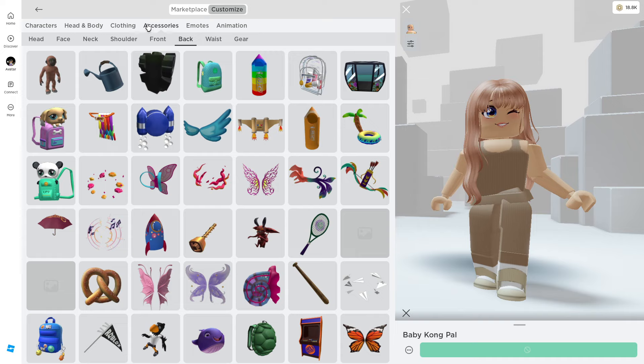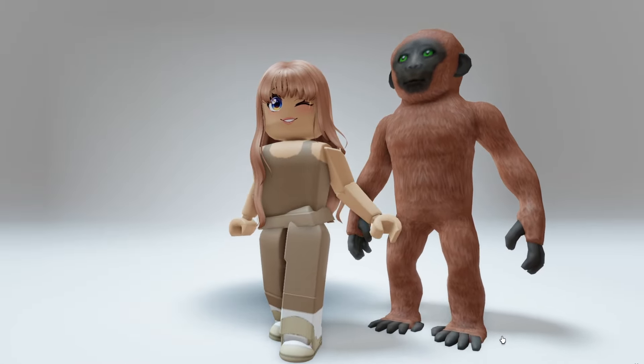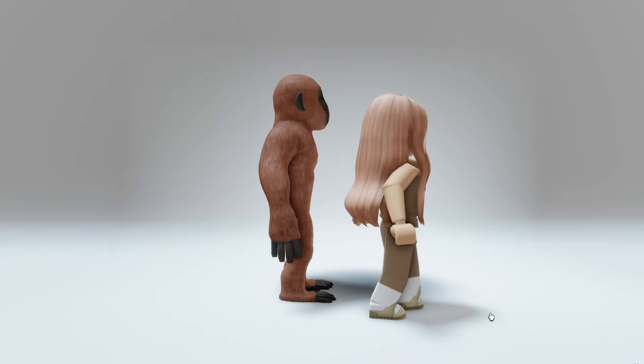You'll find the Baby Kong Pal in your inventory under your back accessories. It's life-size and it's huge — it's not a King Kong but it's a baby and super adorable. I'll leave a link to the game so you guys can get started by collecting yours.